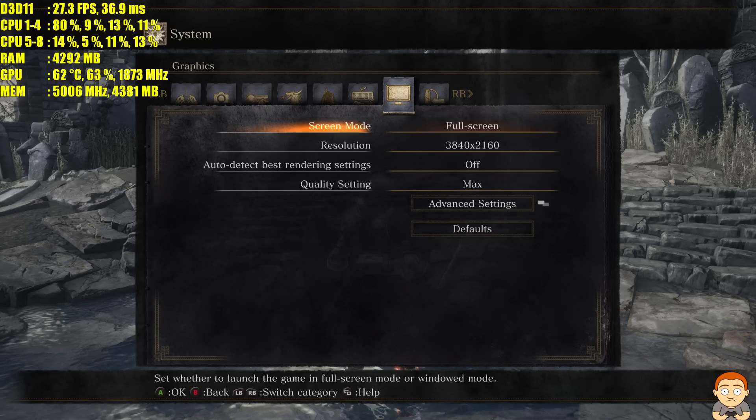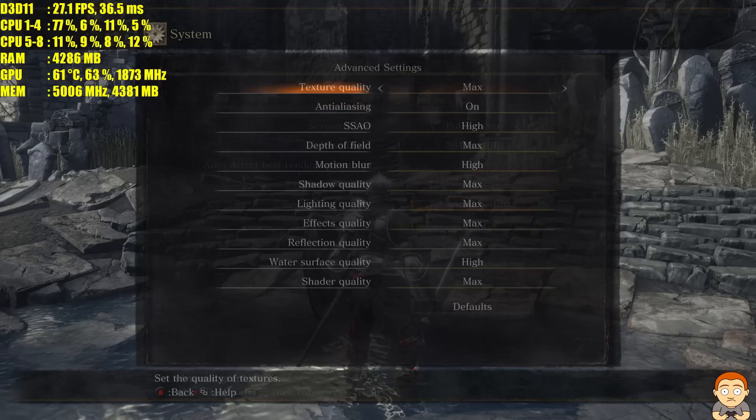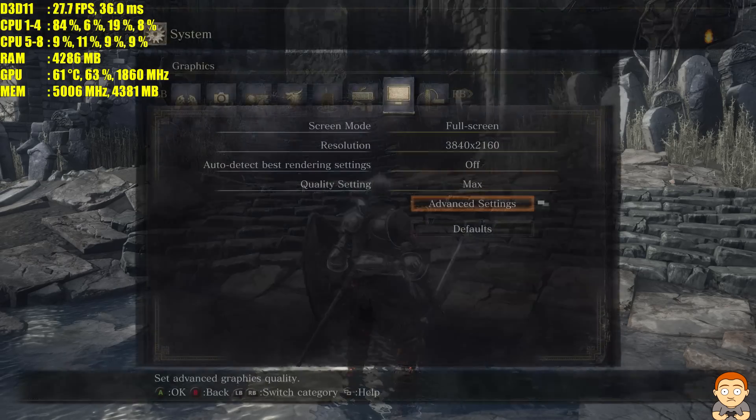Hey YouTubers and welcome to this performance test on Dark Souls 3 at 4K maxed out on a GTX 1080. We're using a Skylake 6700K and everything's maxed out. Even anti-aliasing — it doesn't really have much of an impact on performance — so let's do this.